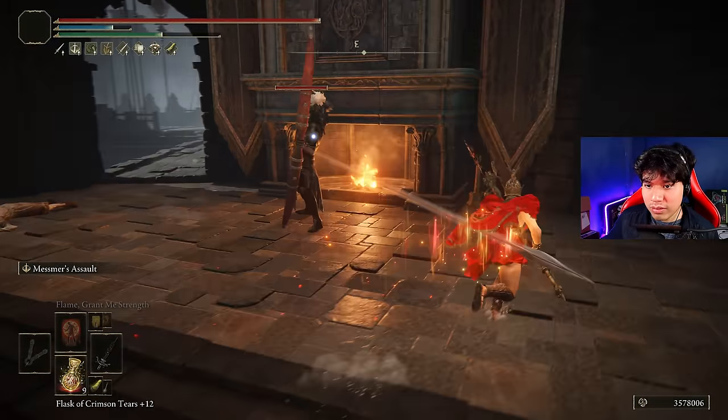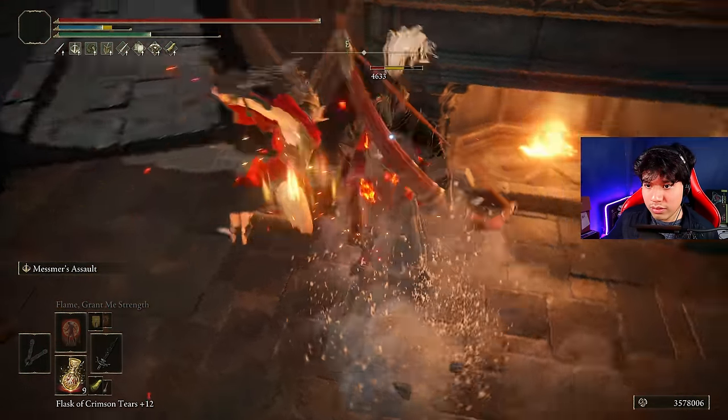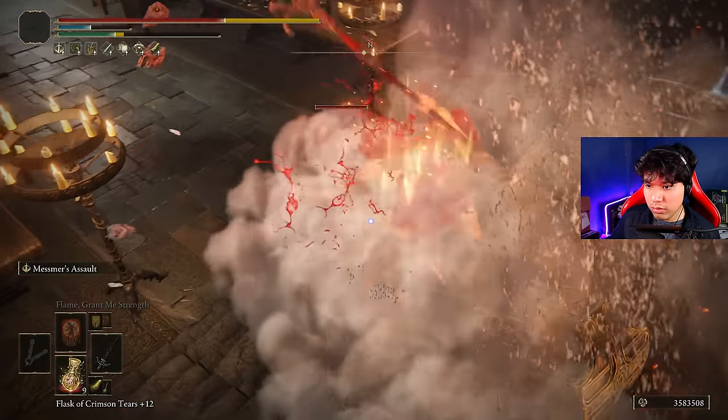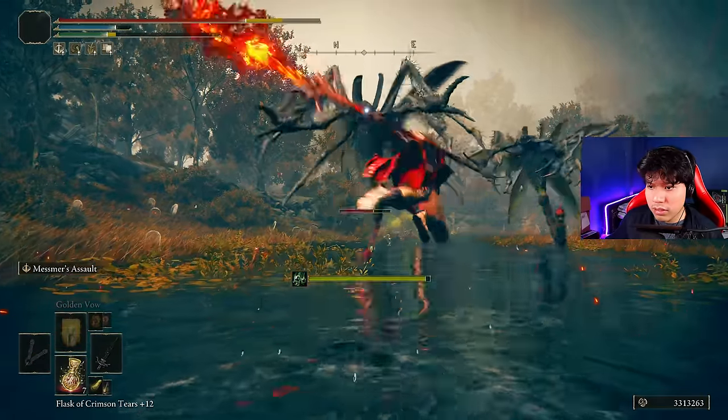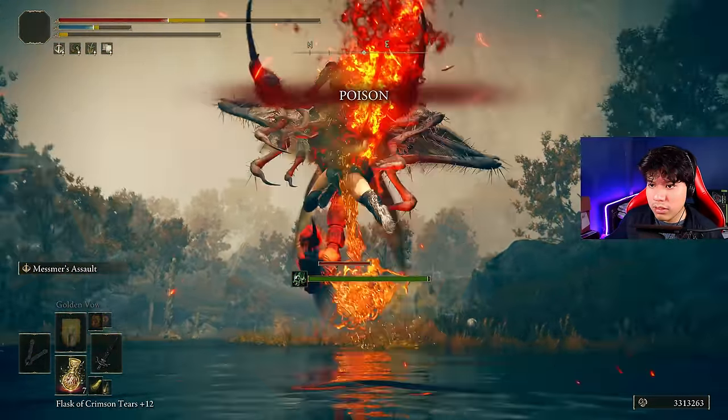The Spear of the Impaler is currently one of the most overpowered unique weapons featured in the Land of Shadows. It has a very decent range and a fantastic design inspired by the shape of a burning flame. This weapon deals physical and fire damage and scales mainly with Dexterity and Faith.